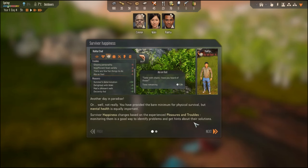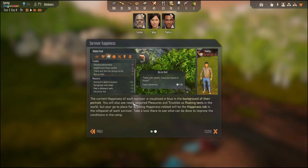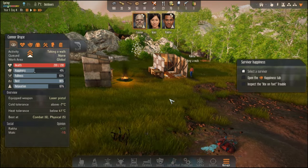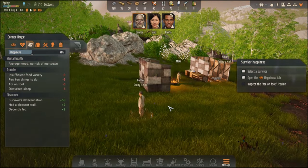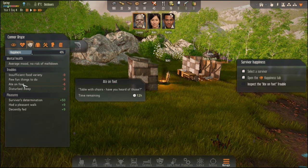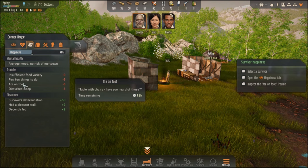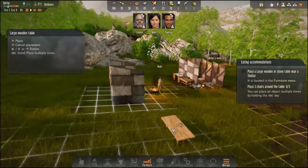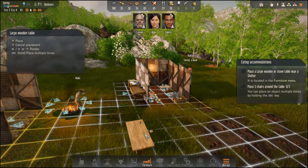Mental health and physical health is important. Happiness is based on their pleasures and troubles — the background of their portrait gives a visualization of happiness. Select Connor and open the happiness tab. Inspect the 'eat on foot' trouble — tables with chairs help with that. Let's make a table near the shelter.